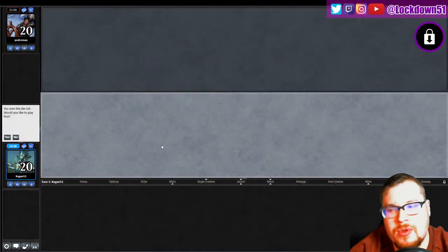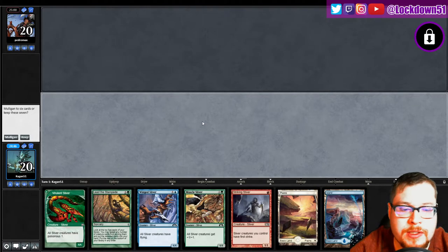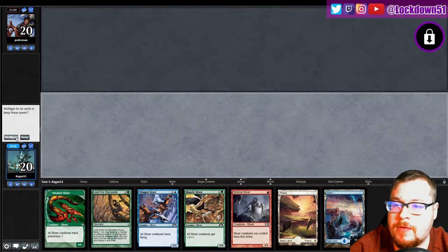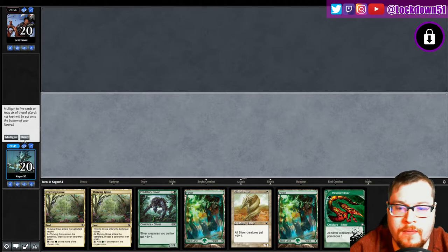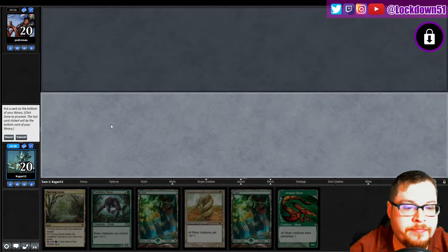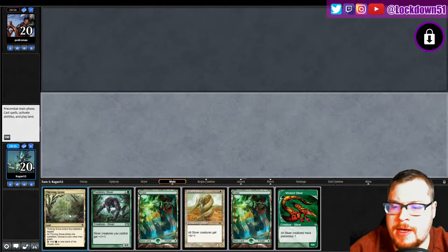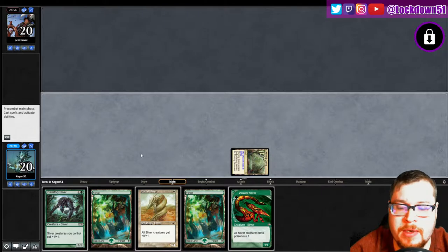Welcome back everybody, it's time to lock down some proper slivers. We won the die roll, let's play first. I can't keep this hand - unfortunate - we'll dump one of our thrivings. Say done, let's start with thriving and we're gonna call white. I want to be able to play what's in my hand, we got other fixing, I'm gonna call white.